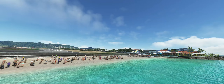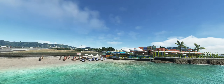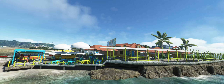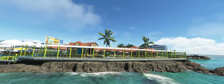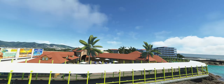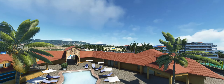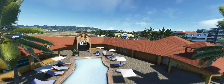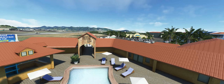Coming over to the right, looking at the scenery, you have this nice little bar area with tables and umbrellas. The work on the rocks — I'm not sure if that's Microsoft scenery or part of the add-on scenery. The trees look really good. We have a swimming pool here, and a restaurant and lounge.